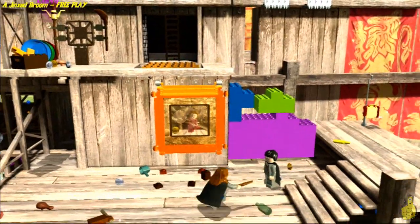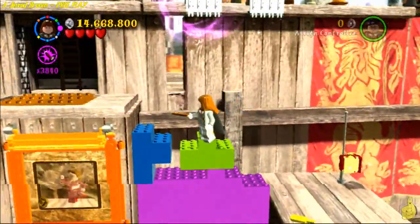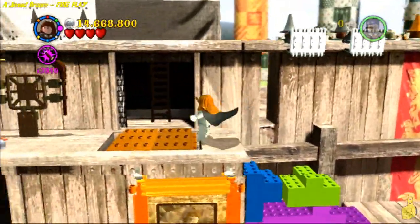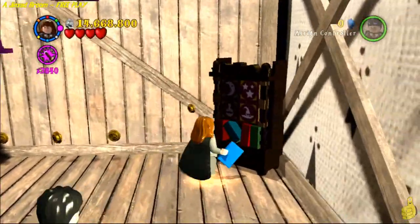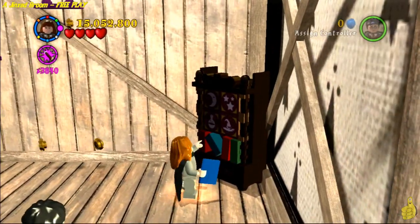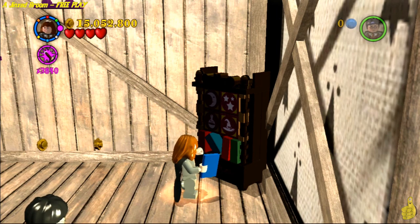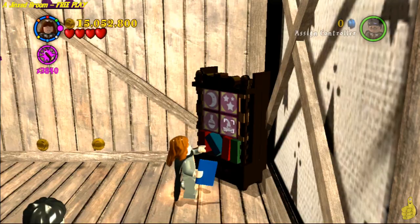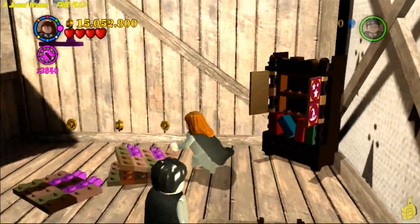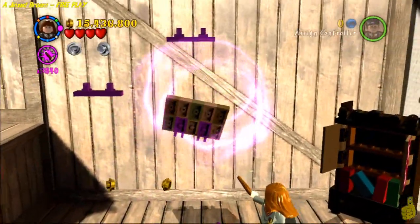Even with the intro and the selecting of the level, we're only at three and a half minutes right now. Still doing pretty good on time. One more bookcase up top — you're going to have to follow the pattern they show you here. Once you get that right, it'll drop out three pieces that end up being platforms that you use Leviosa to get up top. Go ahead and attach those to the wall.